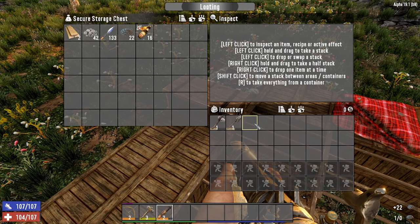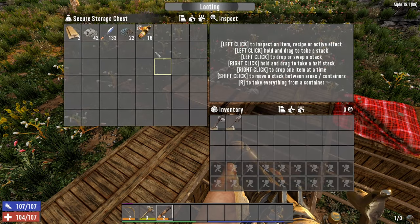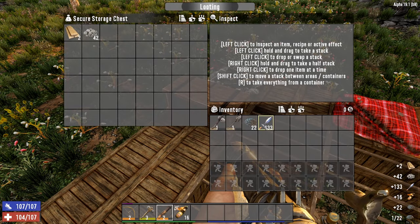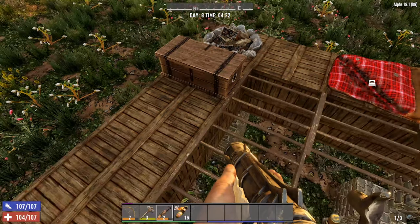An alternative way is to move your mouse over the item, hold down the left shift key and then click the item with the left mouse button. As you can see, the item moves very quickly into your backpack, saving you time and the trouble of having to move it yourself.